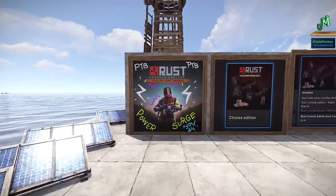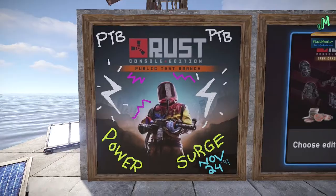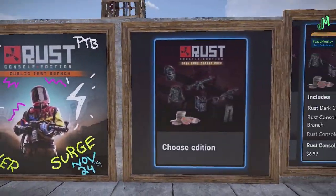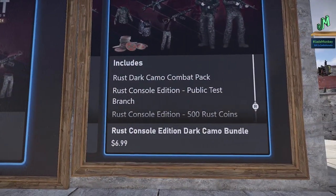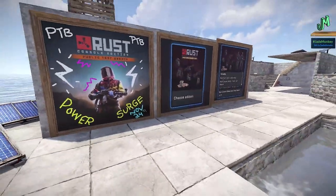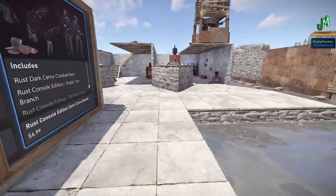Electricity is now live for the public testing branch. If you have Deluxe or Ultimate, you can download it. All you've got to do is search for Rust Console Edition Public Testing Branch. Or if you have the base version, there is an upgrade path — just look for Rust Dark Camo Combat Pack and make sure that it says Rust Console Edition Public Testing Branch inside of the bundle. That should let you download the Rust Public Testing Branch, which has the Power Surge on it.